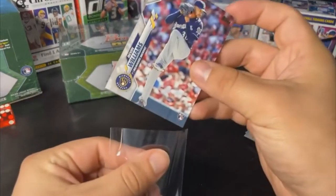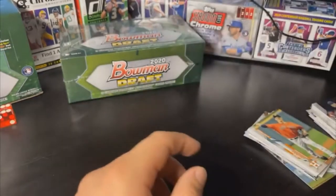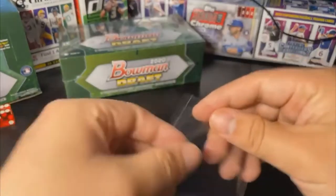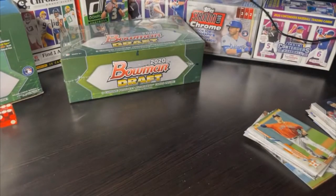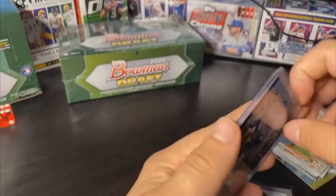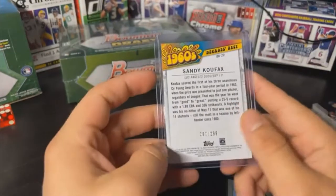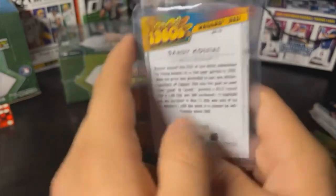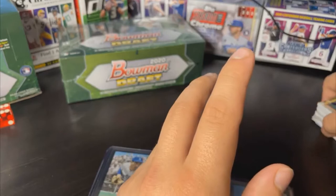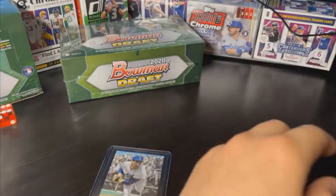Brewers Devin Williams rookie card going to Brian E, and White Sox Luis Robert rookie card going to Marcio P. The highlight of the Update Series is the 1960s Sandy Koufax insert numbered 287 of 299 — great for someone with a Dodgers PC or a Koufax PC. Setting those to the side.